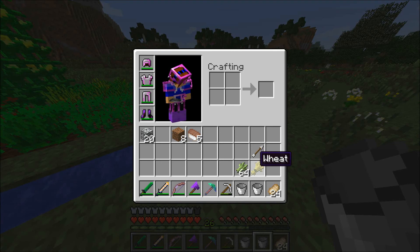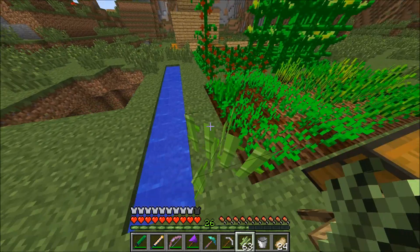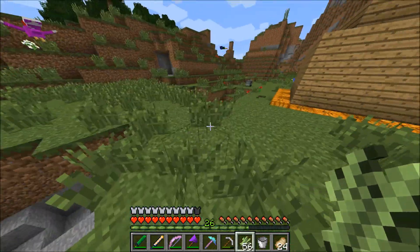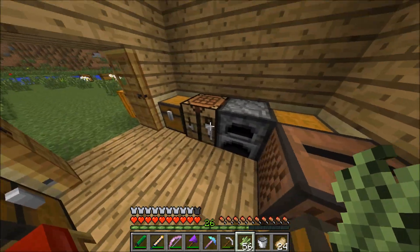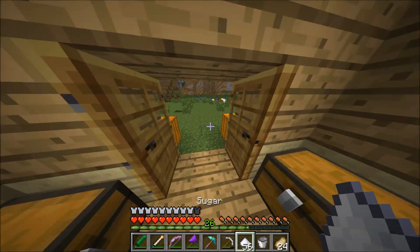Then we need the sugar cane. Need a hoe. There we go. Plant that down. We'll turn the rest of this into sugar, and then see how much sugar we get. 56. Cool.